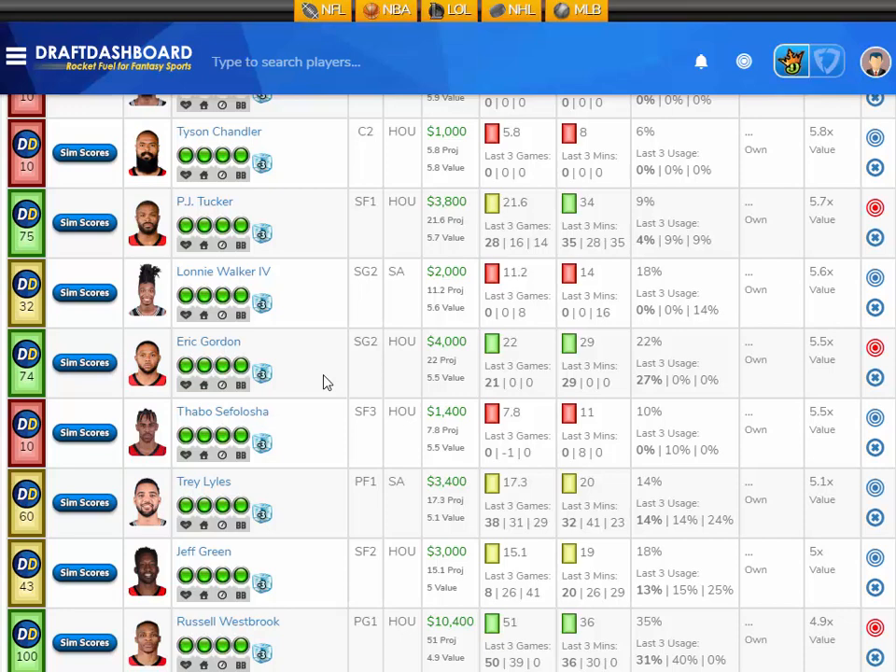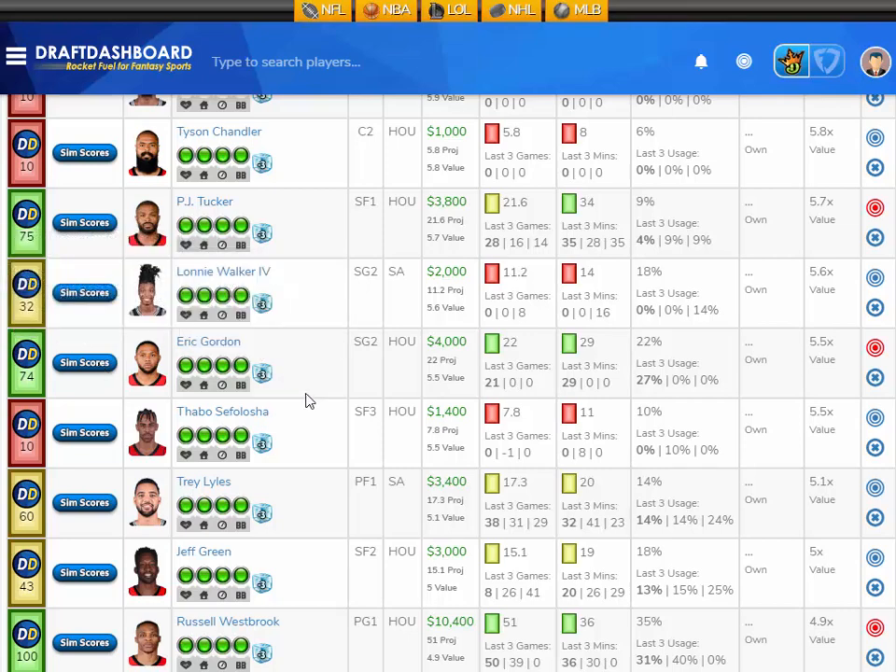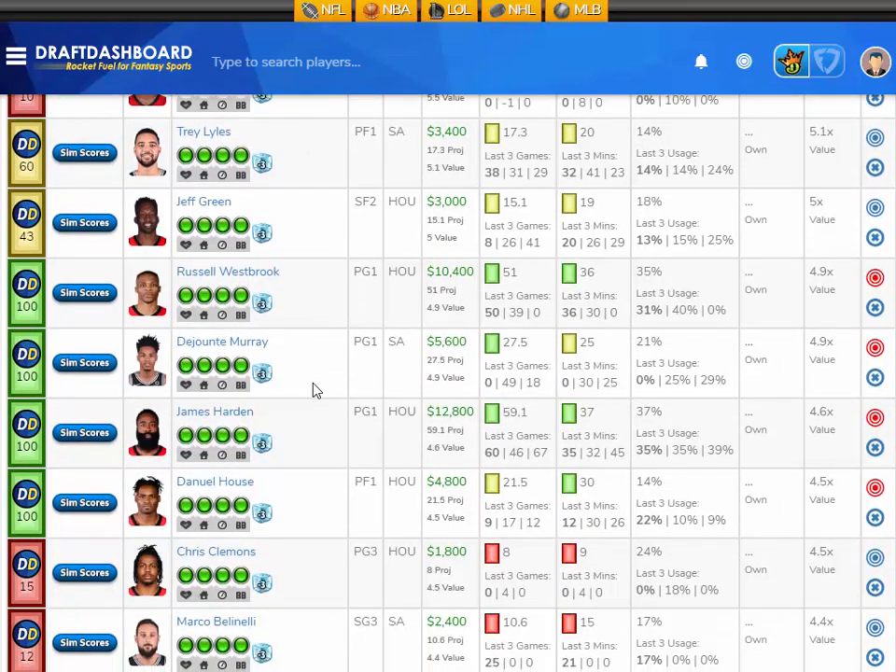Another nice value play is Eric Gordon, projected at 22 fantasy points tonight — that's 5.5 times value at a $4,000 DraftKings salary. His sim scores show a 24% chance to score 15 fantasy points or less, a 65% chance to score 15 to 30, a 9% chance to score 30 to 45, and a 3% chance to break the slate and score 60-plus fantasy points. I like Eric Gordon here at $4,000.